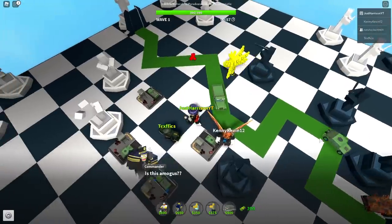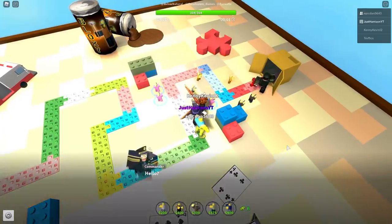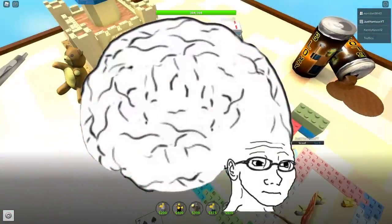The imposter acts as a ghost, so you can't just place a bunch of military bases, because it'll go right through. And because it moves so fast, it'll easily get past any other defenses you place.